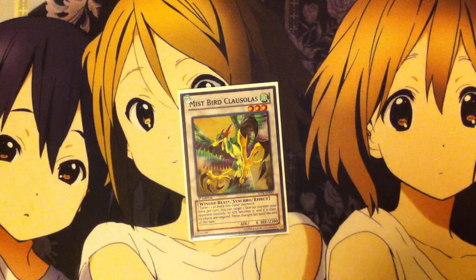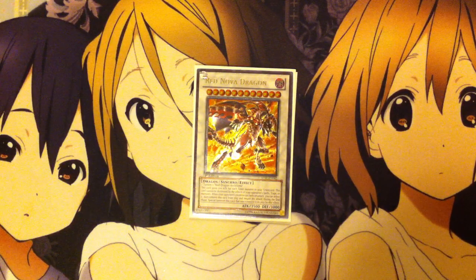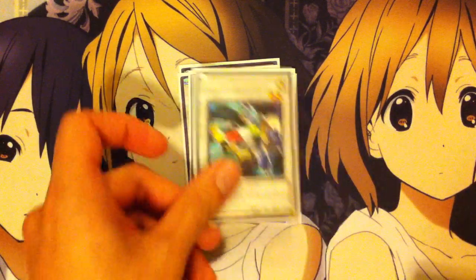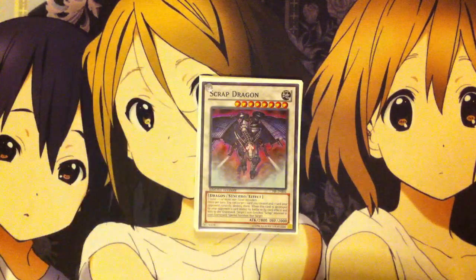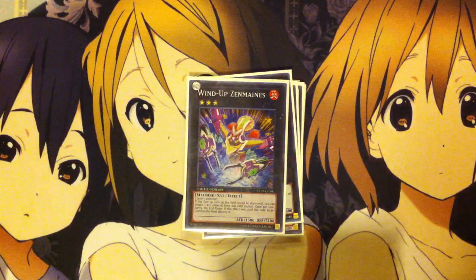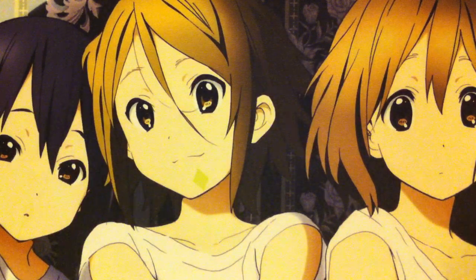I also run one Mist Bird Clausolas — it's a level three Synchro which Fabled can get out pretty easily. One Red Nova Dragon — this is a card that can get out pretty easily, just needing Red Dragon Archfiend and possibly two Cerberols or any other tuner combination. One Ancient Sacred Wyvern, one Ally of Justice Catastor, one Black Rose Dragon, one Formula Synchron, and one Scrap Dragon — which should be the Red Dragon Archfiend, I just can't find where I put it. For Exceed Monsters, I run one Number 20 Giga-Brilliant, one Zenmaines for the two Tori Guide plays, one Daigusto Emeral, and one Gaia Dragon the Thunder Charger to go on top of that once you finish with it.